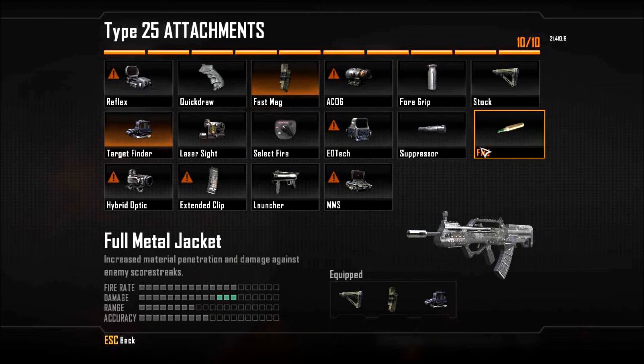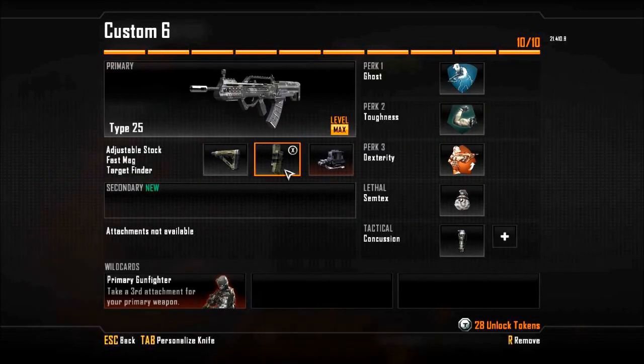Now let's discuss the attachments. I've got Stock, Fast Mags, and Target Finder. The reason for Stock is because you always want to have Stock for Assault Rifles — they're not submachine guns where you can walk around pretty decently fast while ADSing with them. Stock on the Type 25 is an excellent choice, as it will be with most other Assault Rifles. Fast Mags is there because the reload speed without it is pretty slow. You can work with it, but it's a lot better with Fast Mags — it reduces your reload speed by about half. For the MTAR, you didn't really need Fast Mags since its default reload was pretty good, but the Type 25 default reload just feels like it takes a long time. That's why I have Fast Mags on there.